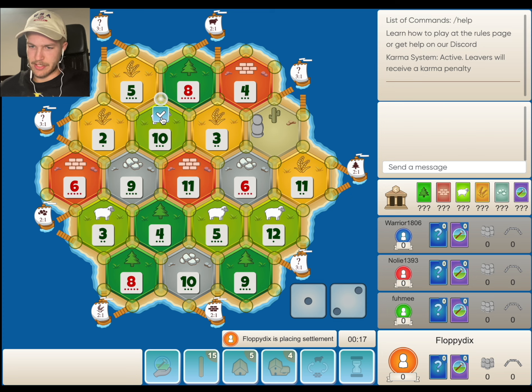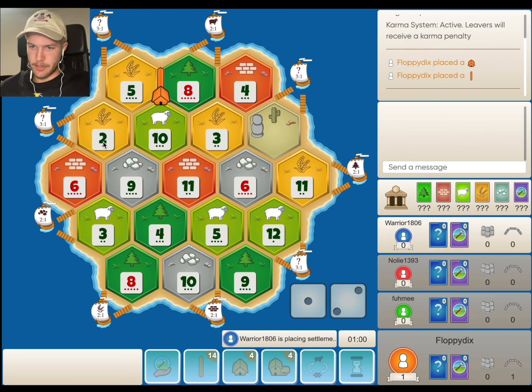Even this 2, 6, 9 spot would be pretty good for us, so we'll take this. Usually I like to be on ore, but in a situation like this where the wheat is so sparse, I think it's actually more important to get on the wheat.